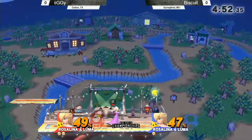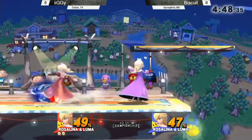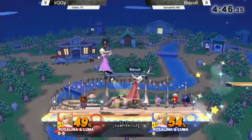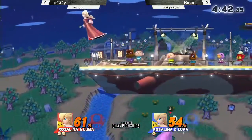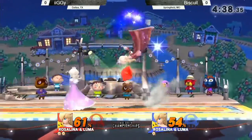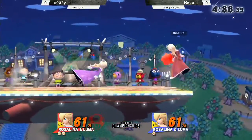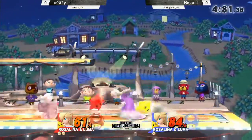It seems like Iggy's just all over this one — he's already lapped him. He's got his Luma in position to box out Biscuit, and he's getting rid of Biscuit's Luma fairly quickly. I like that recovery — it was sick. I was very curious. I've seen Rosa recover from underneath Smashville before, but that was a little bit risky.